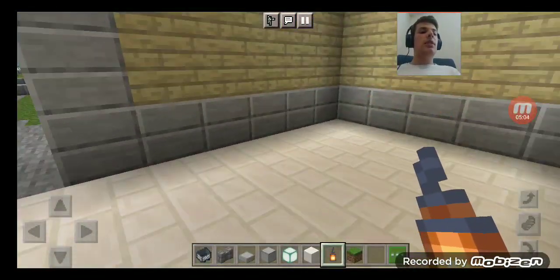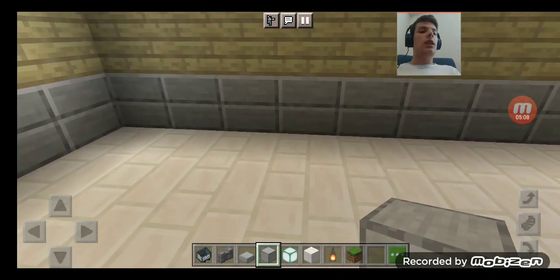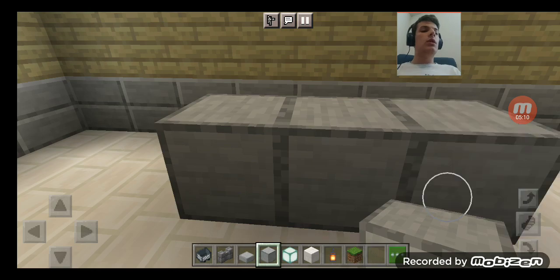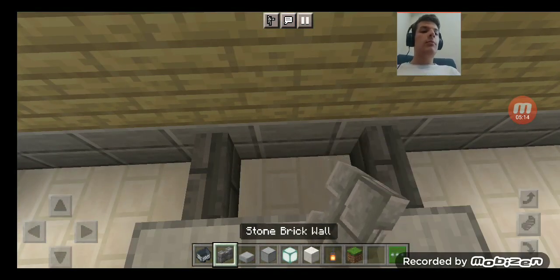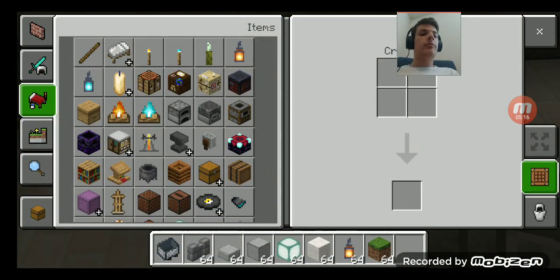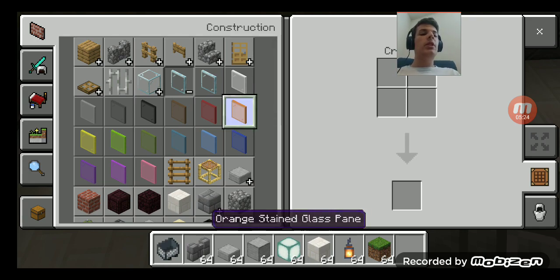It might need some dining areas. How do I order from here? So this will be where we order. I need to get the windows here — orange would be a good color.